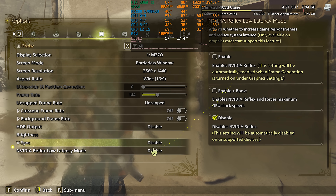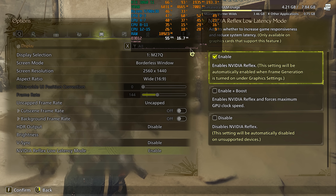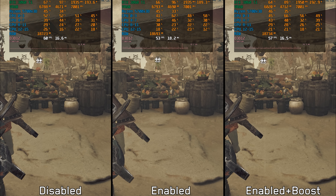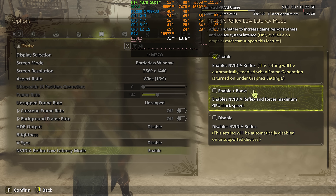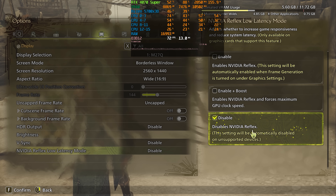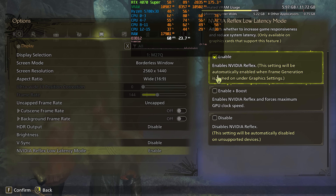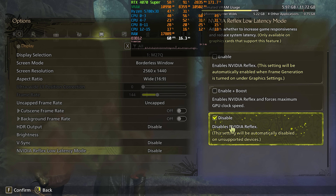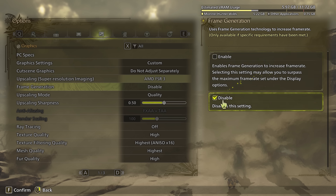Another broken implementation is Nvidia's Reflex low latency, which when enabled on any mode leads to small spikes in the frame time graph — as you can see here with the 3060 Ti. With the 4070 Super, similar frame time spikes appear whether Reflex is enabled or not. However, in more demanding areas like the forest, enabling Reflex disrupts frame time stability similar to the 3060 Ti, so disabling Reflex might help stabilize frame times.